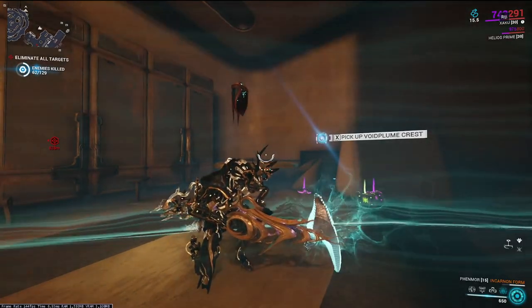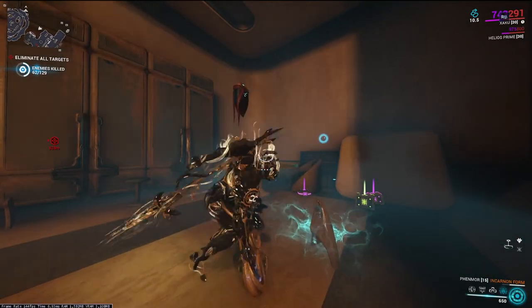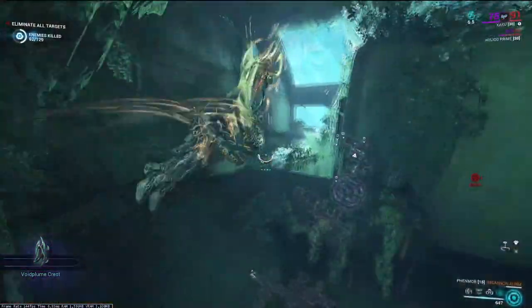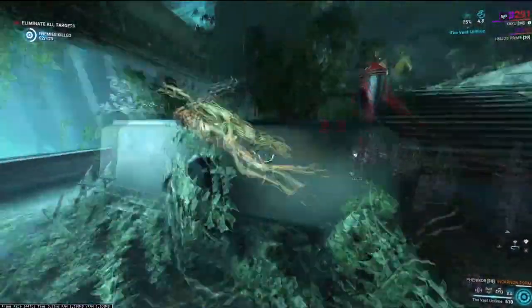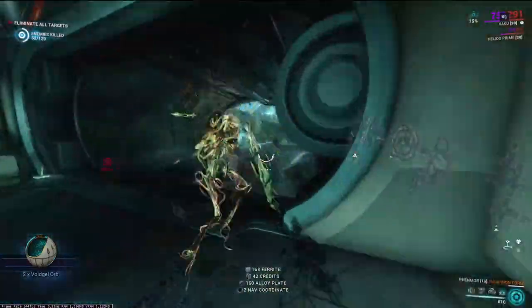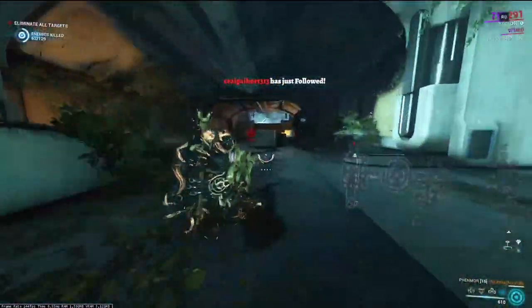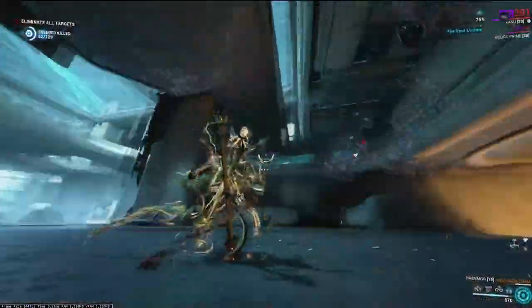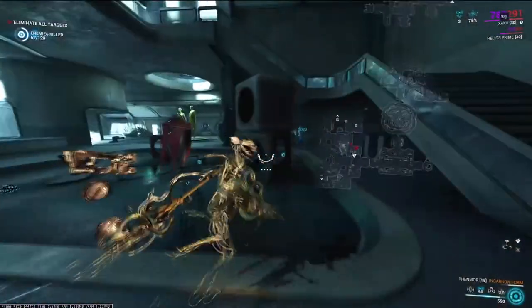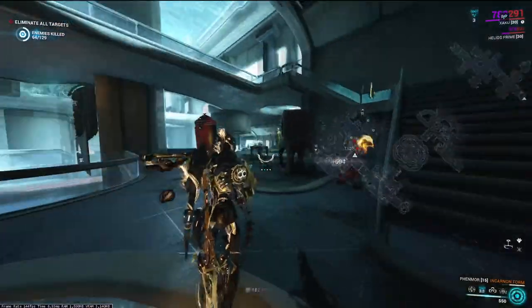Void Plumes are similar to the Syndicate Medallions, meaning you will need to find them within the Zaramun missions. They are very much out of plain sight, which can cause some players to run around aimlessly searching and breaking each canister and cache they come across. Enter Zaku — this Warframe is a great go-to investment to help make search-related objectives like this one more bearable. Limbo is also a great alternative, which we'll get to later.